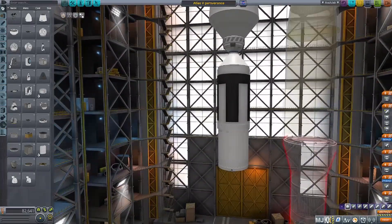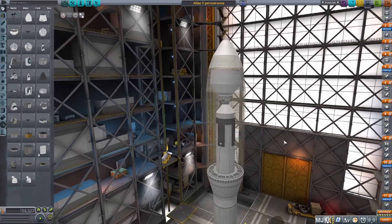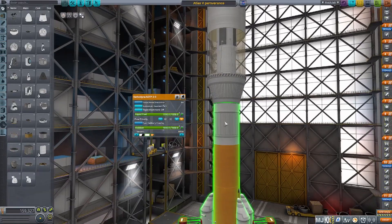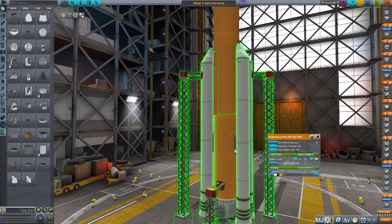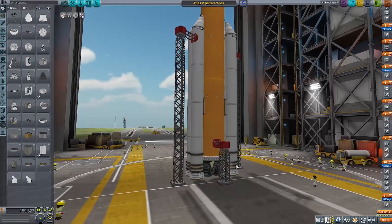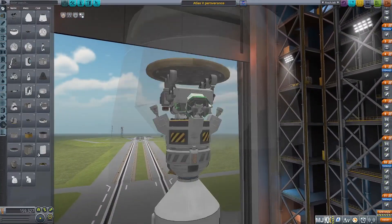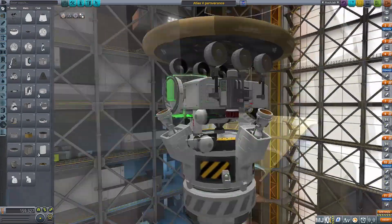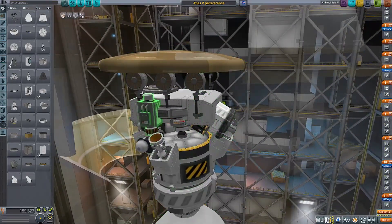Starting out in the Vehicle Assembly Building, we have the FLTOXL tank, which is the upper stage to push the Perseverance rover to Duna, and then a Kerbodyne adapter that's flipped upside down so it flips back to Rakamak-sized tanks, then one of the mid-sized Rakamak tanks, and then two of the full-size orange Rakamak tanks, with four kickback solid rocket boosters on the side.